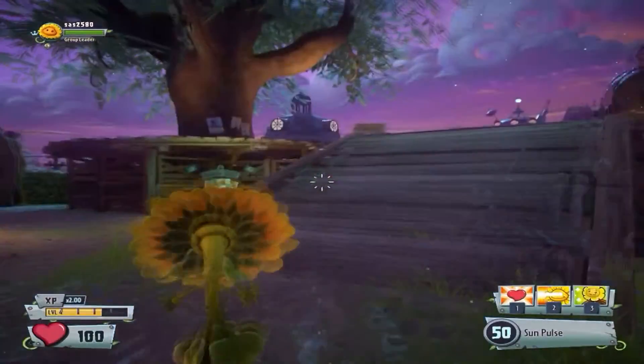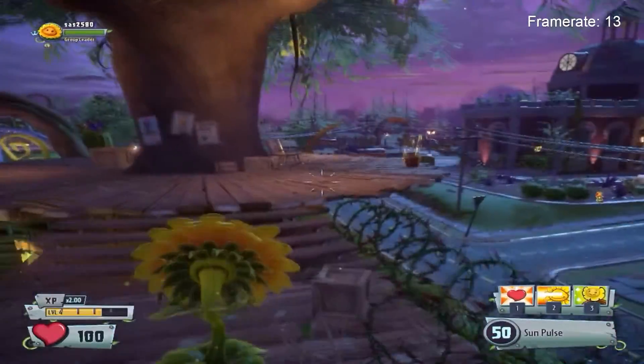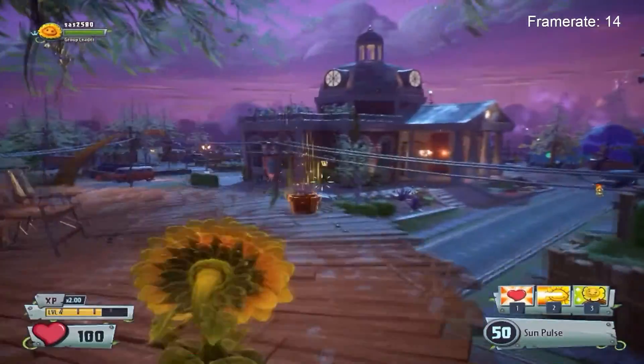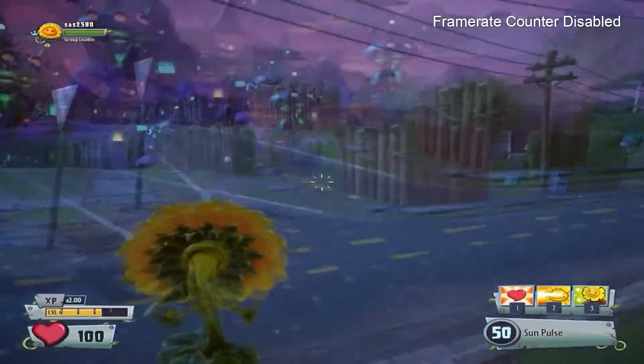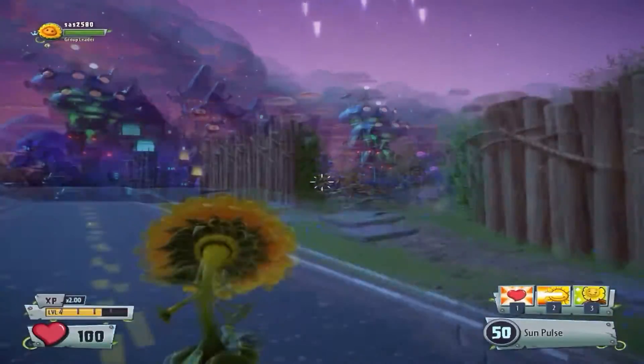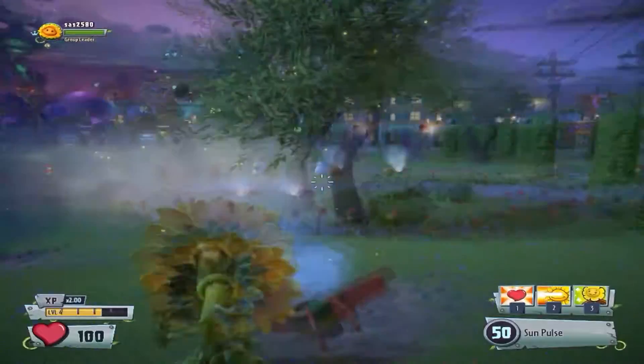As you can see on this PC at 1024x768 and everything on its lowest possible settings, we are getting around 13-15 frames per second. Let's try to make it at least 25-30 frames per second — that's the framerate that most low-spec PC gamers are aiming towards and consider as a playable framerate.